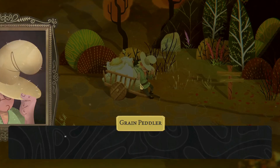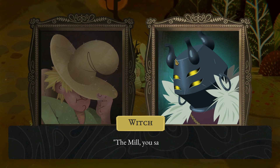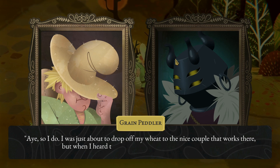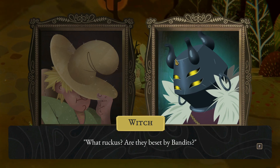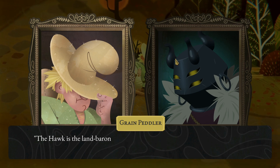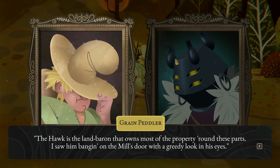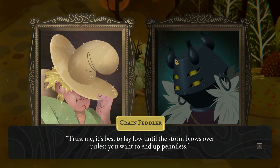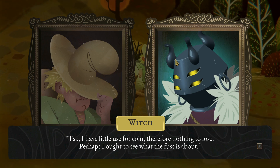Is this guy doing anything? 'Oh, there ma'am. Hope you don't have business that way — the mill's in a spot of trouble.' 'The mill, you say?' 'Aye, I was just about to drop off my wheat to the nice couple that works there, but when I heard the ruckus I thought it best to wait here.' 'What ruckus? Are they beset by bandits?' 'Worse — a businessman. The Hawk is the land baron that owns most of the property around these parts. I saw him banging on the mill's door with a greedy look in his eye. Trust me, it's best to lay low unless you want to end up penniless.' 'I have little use for a coin, therefore nothing to lose. Perhaps I ought to see what the fuss is about.'